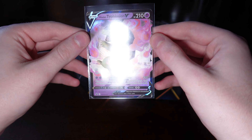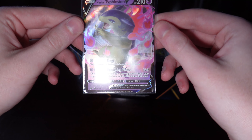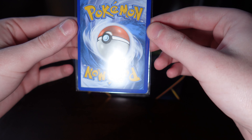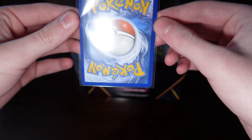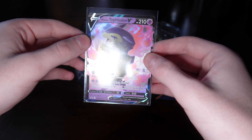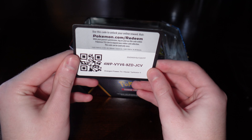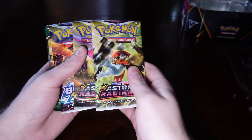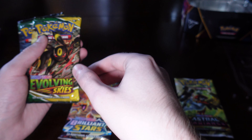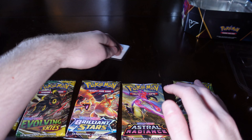That looks really nice to me. I don't see any bad dents or anything. The centering looks pretty good. Now the centering on the back is a bit too much to the left — yeah, this is not PSA 10, unfortunately. But it's not bad, that's for sure. This tin came with two Astral Radiance packs, a Brilliant Stars pack, and two Evolving Skies booster packs.